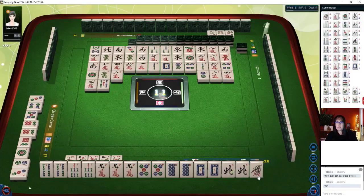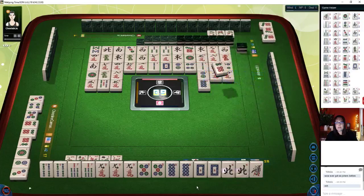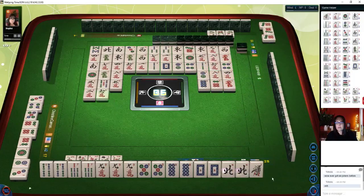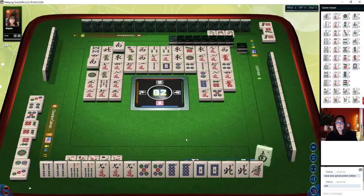I wonder if you get anything for mostly pungs. Seven dots. Six dots. Four characters. North wind. Four concealed pungs — we have two concealed pungs. Two bamboos — three concealed pungs is five points. Eight characters — so they reward a lot of concealed blocks. Two bamboos. Six characters. Four bamboos, seven characters. We have one, two, three, four more pungs. South wind. Three characters — let's chow. One dot. Five bamboos. Four dots. Six dots. One dot — two more pungs.